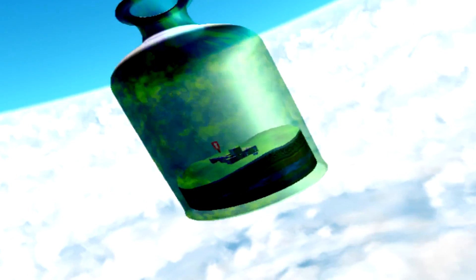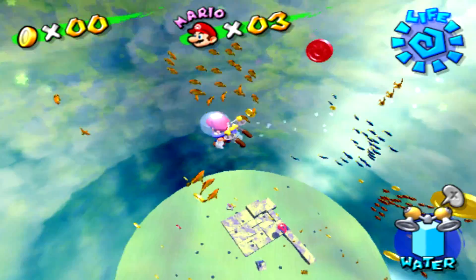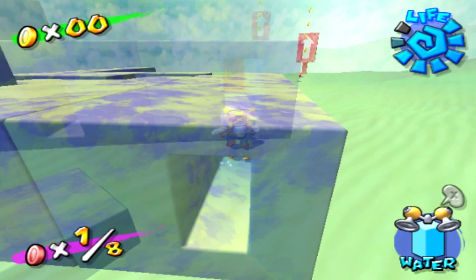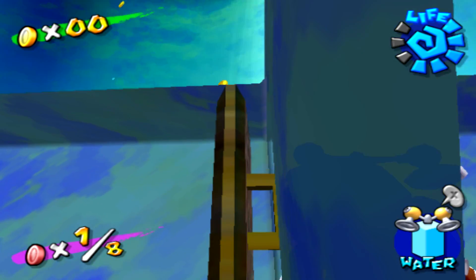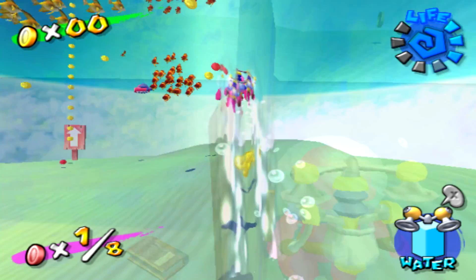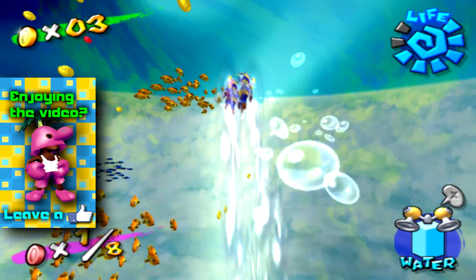Next we have a pretty well known unused object in the game with many rumors behind it. In the third episode of the level Noki Bay, red coins in a bottle, if instead of collecting the red coins you go exploring around the sand castle type structure on the bottom, you will see an opening that leads to what appears to be a door which unfortunately does not open. By playing around with the camera you can clip through and see a book behind this door. The most likely theory is that at some point in development the original mission was to collect the book, but this was changed to the red coins in the full release.